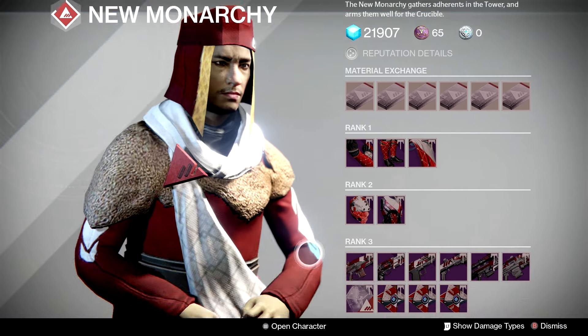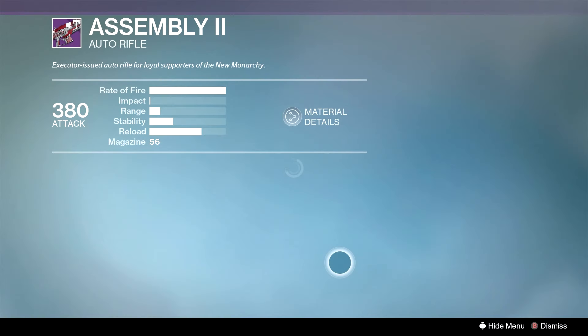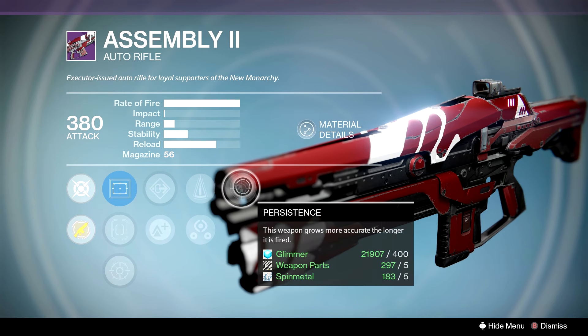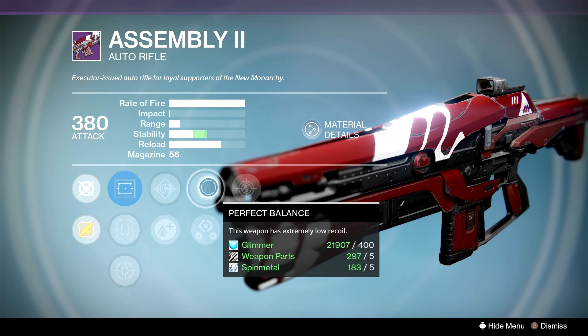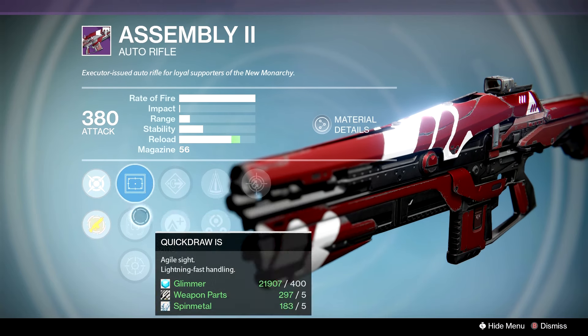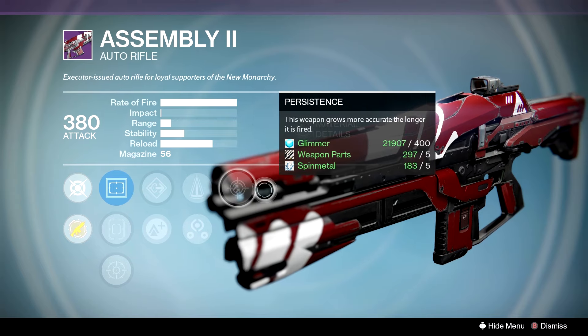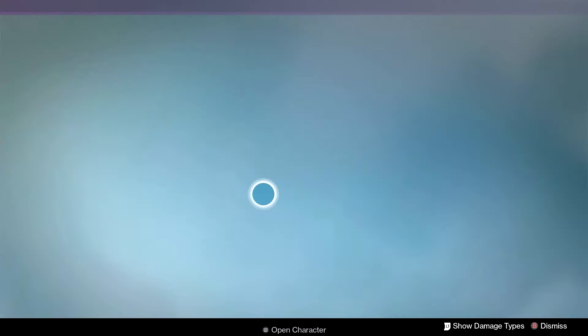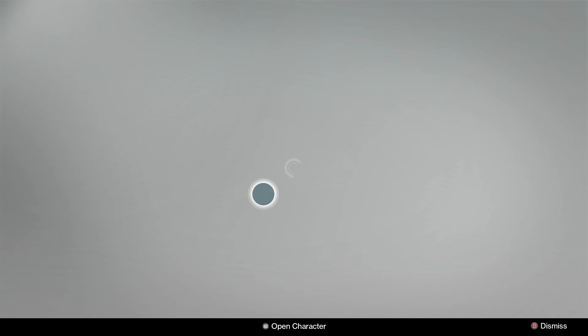Then at last we have New Monarchy — there's only one weapon really to consider, but 150 marks is a lot. The roll we have has Persistence and Perfect Balance. Weeks one and two are a lot better than this. We have Reflex, Quick Draw, or Rifle Scope. If you don't have this archetype I would wait — it's gonna be decent, but Counterbalance really helps it out.